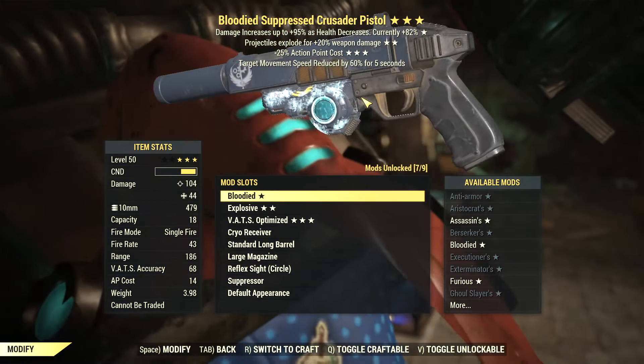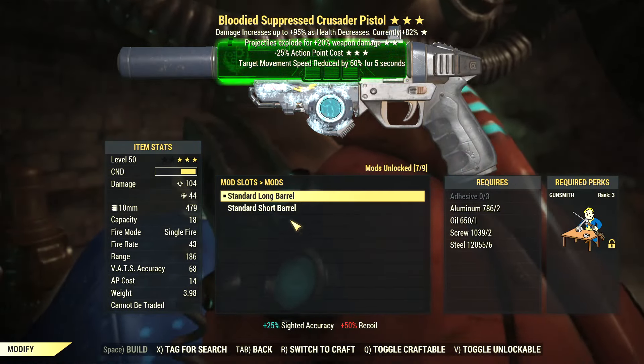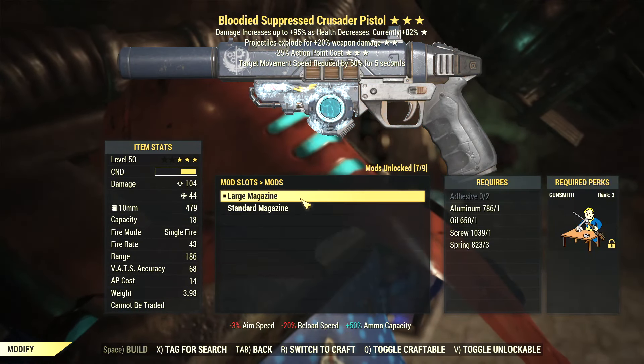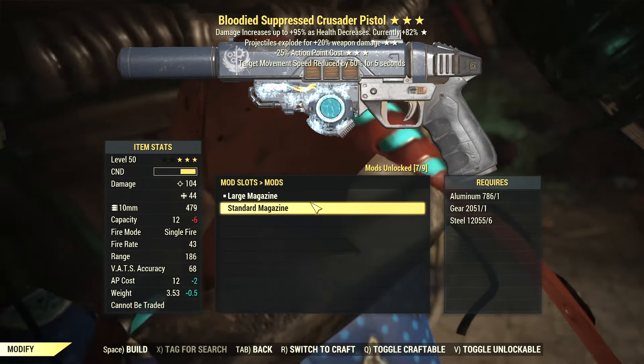The alternative is to craft one and make it legendary. You should get most of the upgrades like longer barrels, bigger magazines, and reflex sights. But the most important is the Cryo Receiver. The alternative is a Flaming Receiver which will set enemies on fire, but the damage over time is pretty low compared to other weapons, so the Cryo Receiver is the better option. Make sure you also get a Silencer — it's very effective at keeping you hidden.